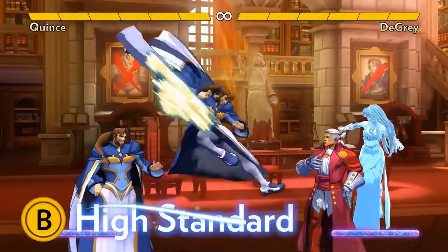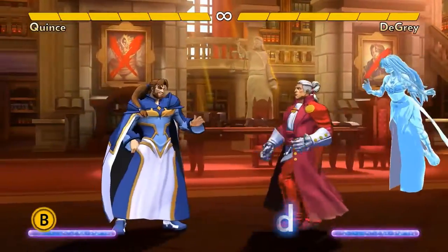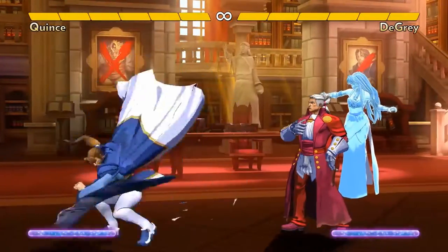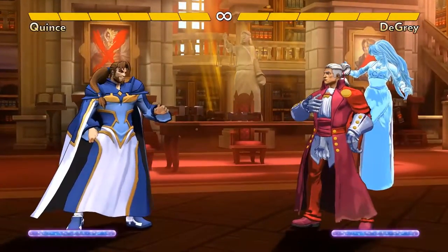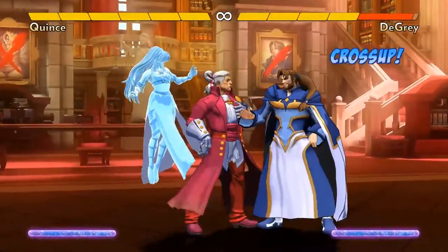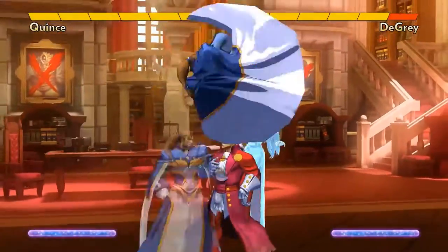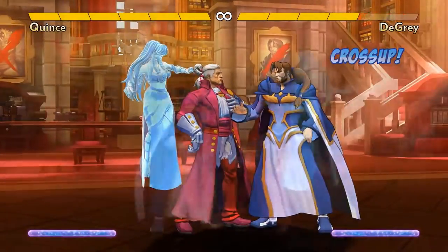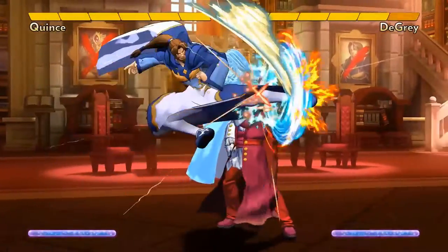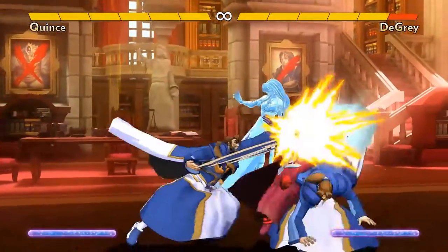Quince's B special is High Standard, a forward lunging kick. Afterwards, an illusion of Quince automatically appears above the opponent and dashes downward to do his Low Standard. The illusion can't hit or be hit — it's just for confusion. But if you press the B button twice, the real Quince performs High Standard, then Low Standard, and the illusion becomes the Quince that stood still between those moves. Low Standard is a cross-up, so the opponent will have to block it the other way. But they aren't sure which Quince is real, so if they try to block Low Standard, they might end up walking into your attack or throw.